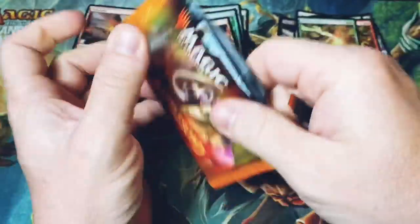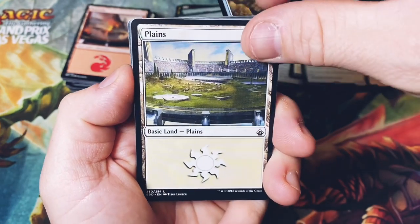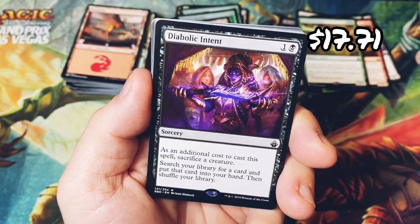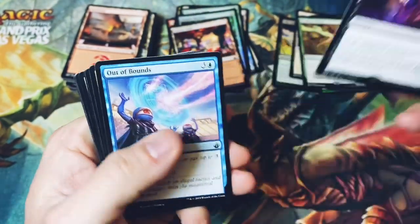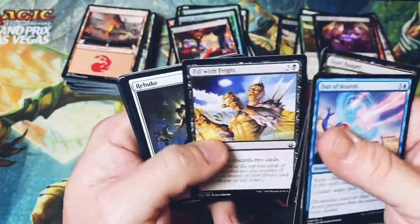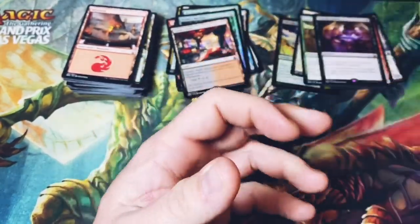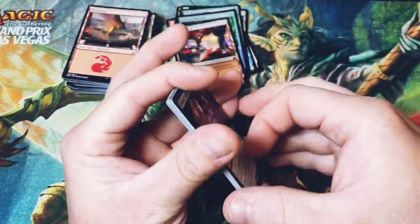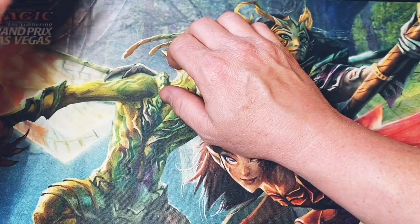Last pack for Jason. We have our mirror Planechase card — it all hinges on this rare right here. Diabolic Intent! That is crazy expensive. I think that puts it over the top. Jason just pulled this one out on the last pack — we started off slow but ended with absolute haymakers. That was really fun. Let me get these totaled up and I'll put the prices up on screen for everybody so we can see the final totals. Both sides had some good cards, but that Diabolic Intent is just hard to beat.